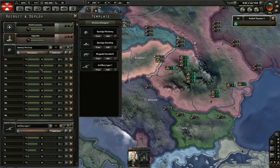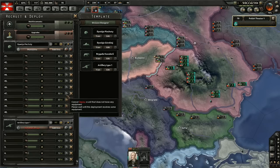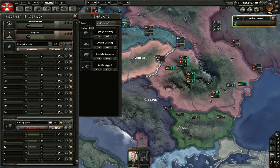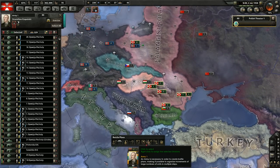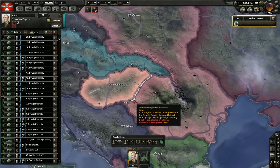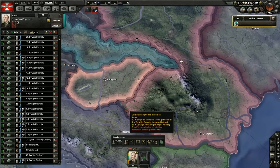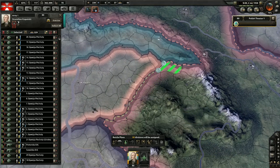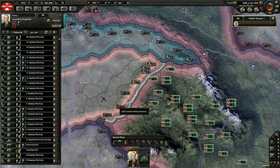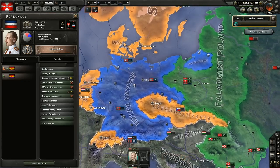We do have normal infantry. I will deploy all this infantry and attach it to our main army. Let's cancel this plan and do it once more. Wrong border — we don't want to invade Yugoslavia. We don't have the option because Yugoslavia has generated quite a lot of world tension.